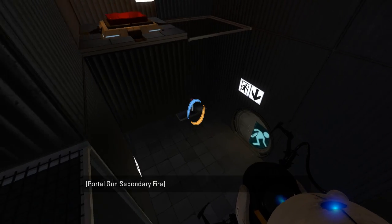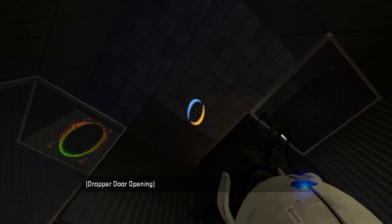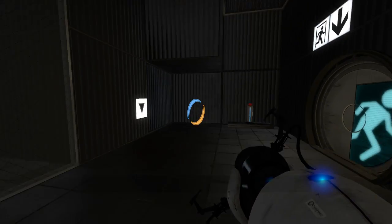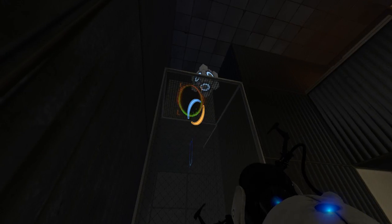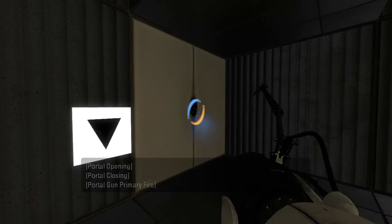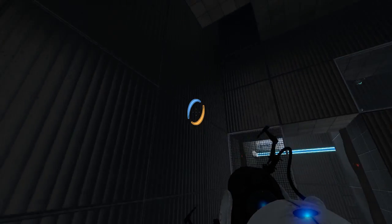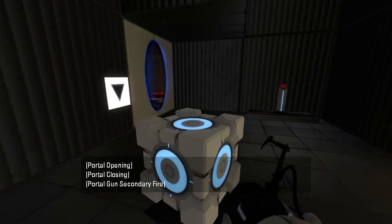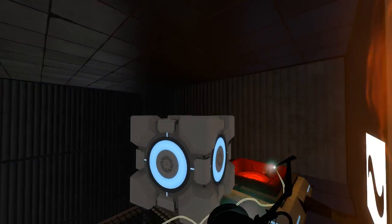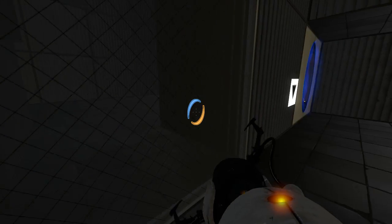Alright, what does this button do? I'm assuming it untraps us. So that made a cube come up here - I heard it launch on the faceplate, that's probably what that was. Alright, I see now. So that also wasn't really much of a challenge, because you just give us the cube once we press the button and then we immediately put it on the cube button. This puzzle was overall not a puzzle.